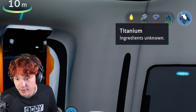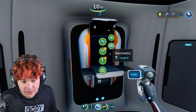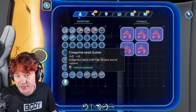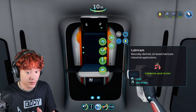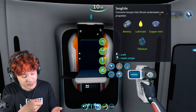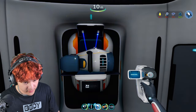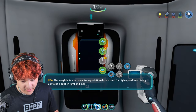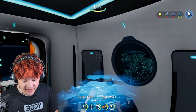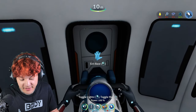Let's build the Seaglide. We have plenty of titanium. Let's build some copper wire. And let's pick up this creepy vine seed cluster and turn it into lubricant. Now we have everything that we need to build the Seaglide. Let's do it. Here it is — the Seaglide.